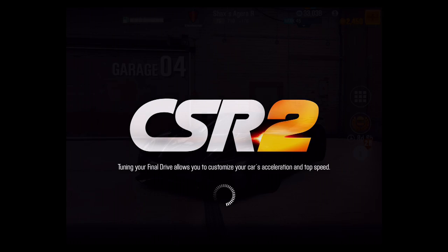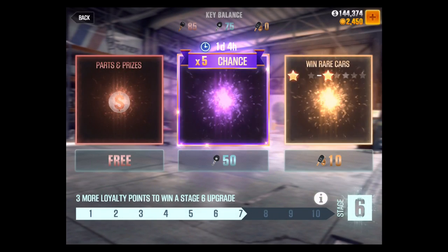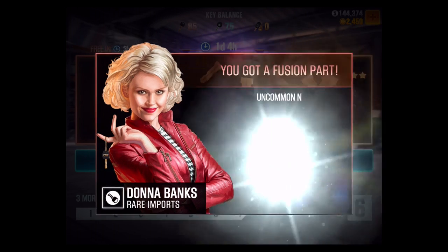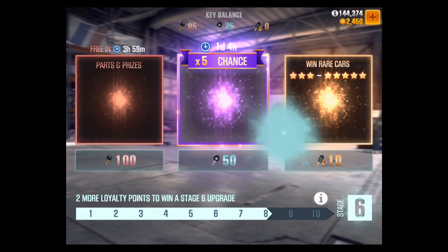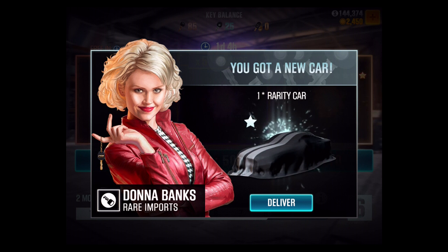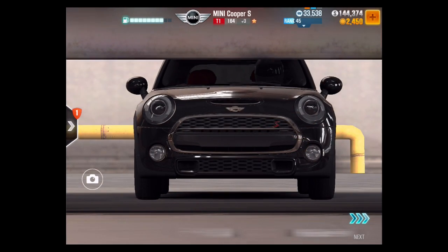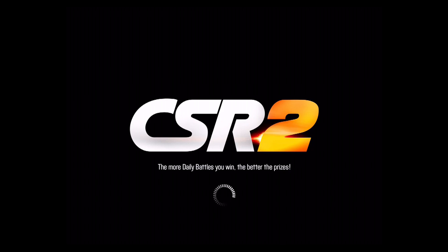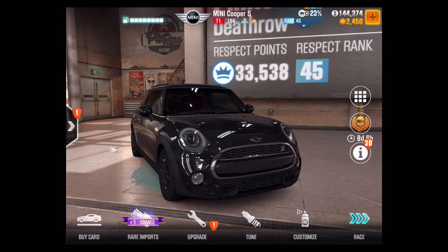That's the tier 5 boss car. At the end of every video recently I've been doing a couple of crate openings to keep things interesting. I'll open my free one — maybe there's a car in here but I highly doubt it. We got a BMW tire, a Ford nitrous, and a stage six Aventador part — I don't have the Aventador but maybe I'll get it and do a video on it. Opening one car crate — hoping for three stars or above — got one star. I got the Mini Cooper; I think this is my third or fourth one. Anyway, I hope you guys liked the video — if you did, go ahead and like, comment, and subscribe, and as always have a fantastic day.